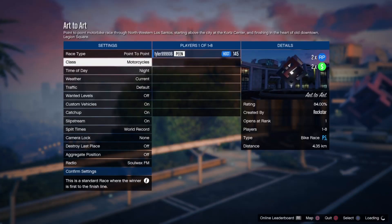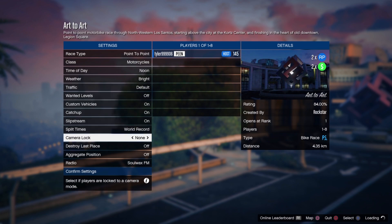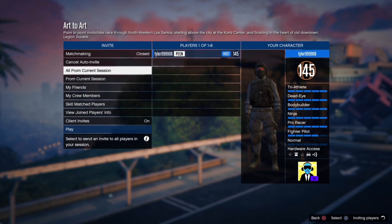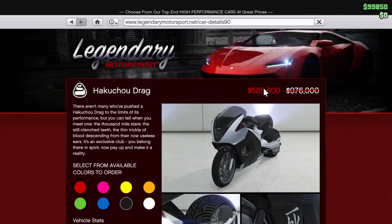Once you guys have loaded into the race, the race type should be set to Point to Point. Time of day, weather, and traffic don't really matter. But if you guys are playing with more than two people, make sure you turn on Destroy Last Place — you'll be getting a little bit more money and RP. Then invite everyone from your current session and turn on auto invite.